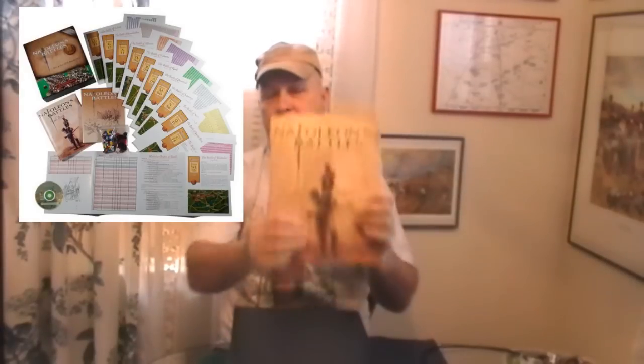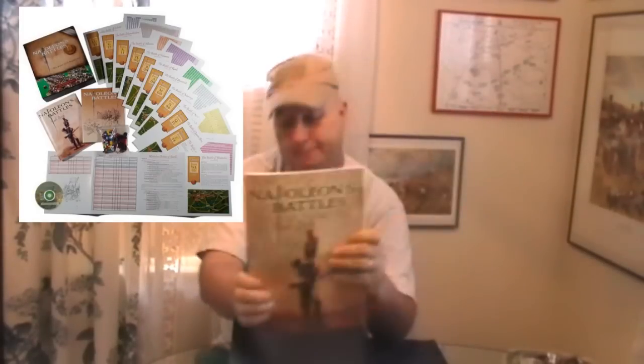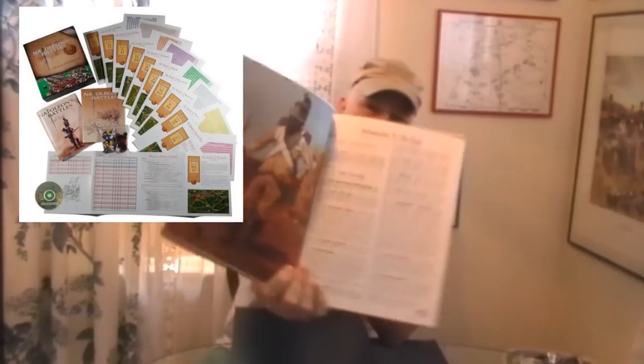For us old-timers, old grognards who have been playing this game since the 80s, it makes it easier to read. They went back to the old system of numbering, kept the same pictures and diagrams, added a few other pictures in color — because the original book was not in color at all. This book looks a little bit easier to read and more visually appealing.